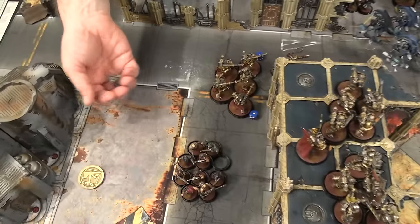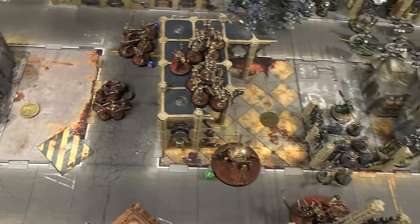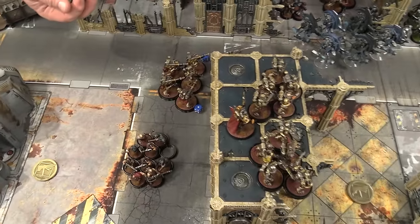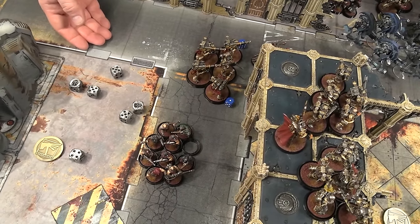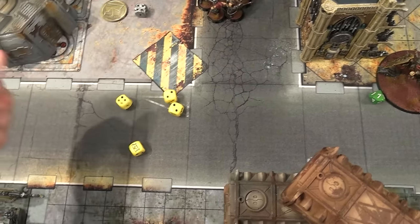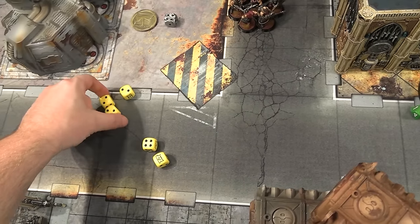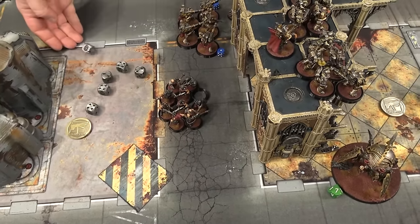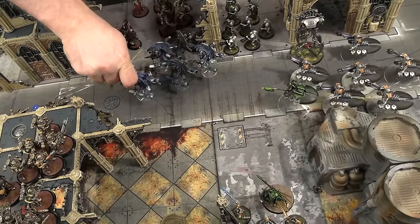Plasma Pistol hits and wounds — minus two, so six-up save, that is not a save. Now the Flamer — six shots, what's your toughness? Five. That's five wounds from one Flamer — not bad. Take one wound from the Plasma Pistol and then save. Two of them — that finishes it off and then a second bike dies. There is another Flamer on the Warpsmith, but it's only strength three. We're down two bikes — pull those two bikes out.